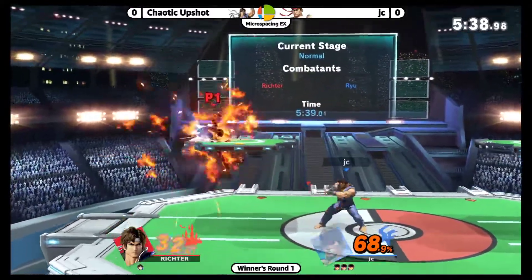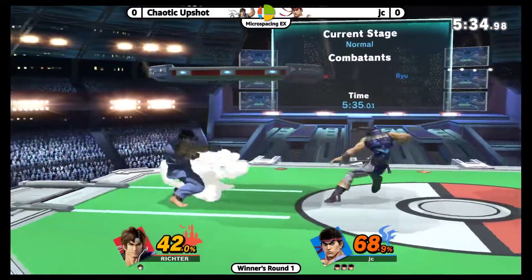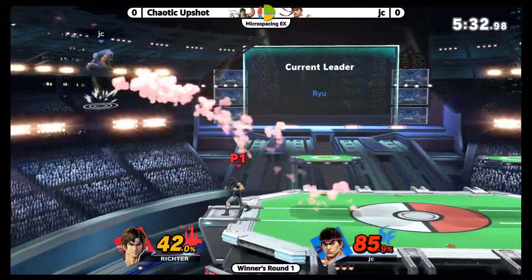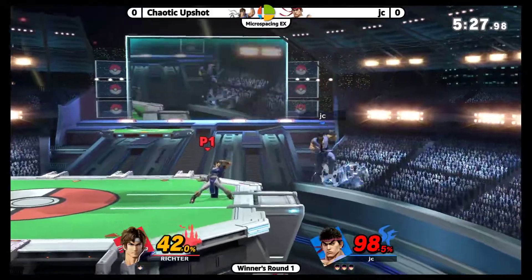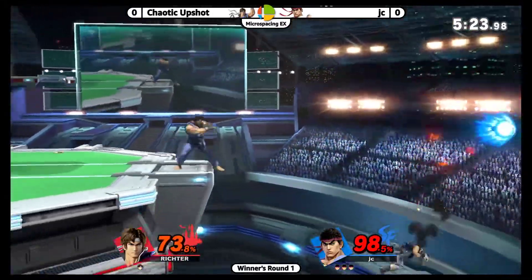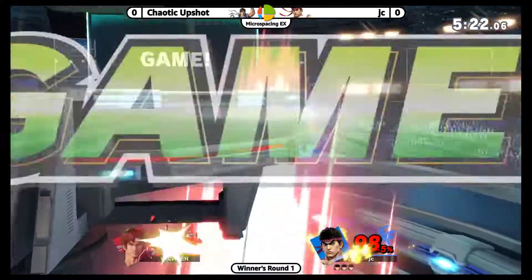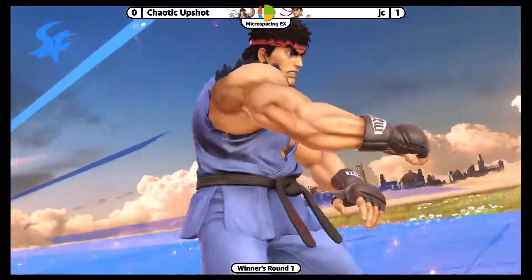We now go into this third stock — firing back right away, just using these fireballs so well. Goes for the focus, does quite a bit of shield damage. Finally Upshot finding his opening with that dash attack, get offstage — but good air dodge from JC, just get back to neutral. Keeps on stage — Upshot gets him around the cross and manages to find his way back, but not far enough. That's gonna be a three-stock to start this off. I'll re-roll the characters and we'll see how it goes.